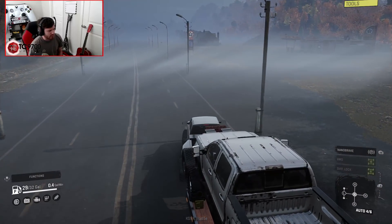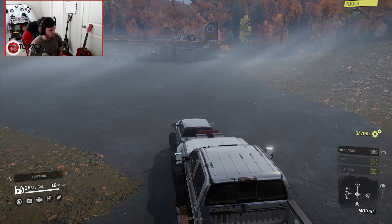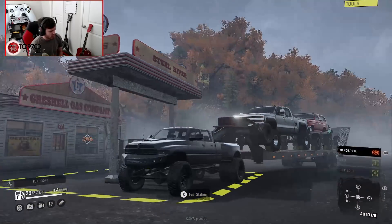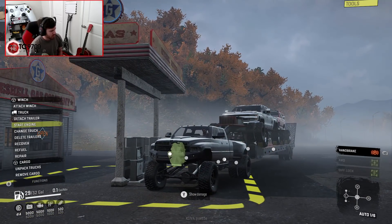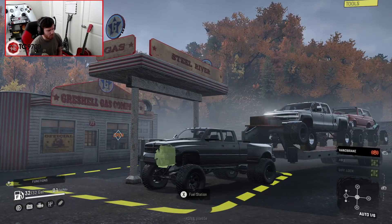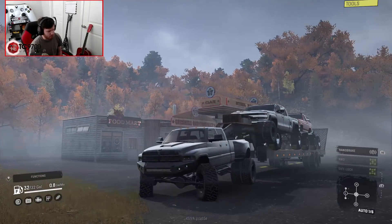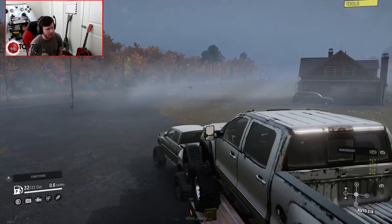I'm gonna go ahead and stop at the gas station real quick. We'll get some snacks for the road — top off on diesel fuel. All right, yeah, that was a little sketchy. And fuel up. Let's fire it back up and hope our front axle doesn't leave the ground again. Our front axle leaving the ground is not exactly a preferred scenario, so I'm gonna try to not let that happen again.